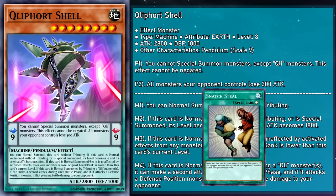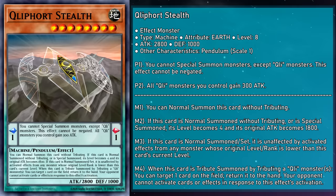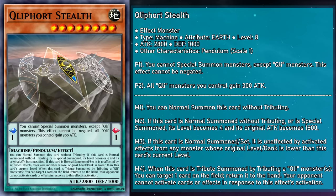Cliffort Stealth is a level 8 Pendulum monster with 2,800 attack, 1,000 defense, and a scale of 1. It boosts all of our Cliffort attacks by 300, and represents Gogiel, the Cliffoth that opposes creative force, seeking to halt it in its tracks. When tribute summoned using any number of Cliffort monsters, you can target a card on the field and return it to the hand — but your opponent can't activate cards or effects in response to this effect's activation. It literally stops your opponent from interacting with it. Where Carrier and Helix would usually do the chain blocking, Stealth is actually much better thanks to that spell speed 4 clause.